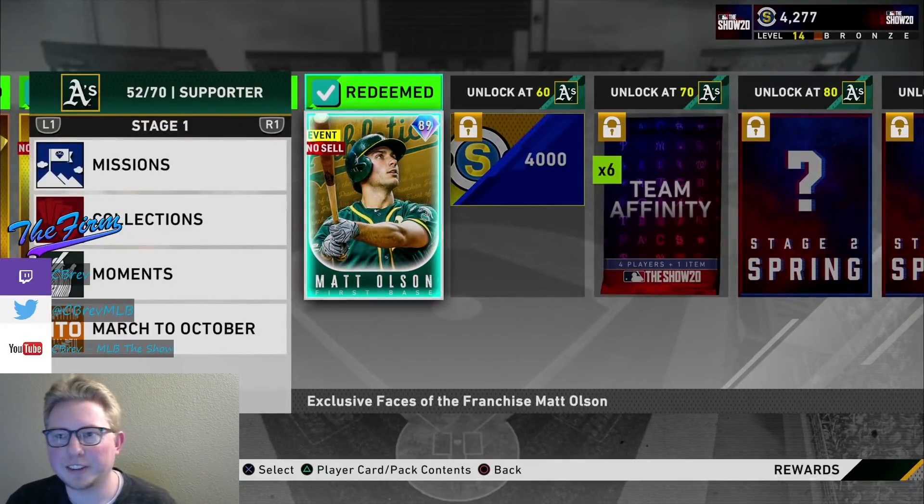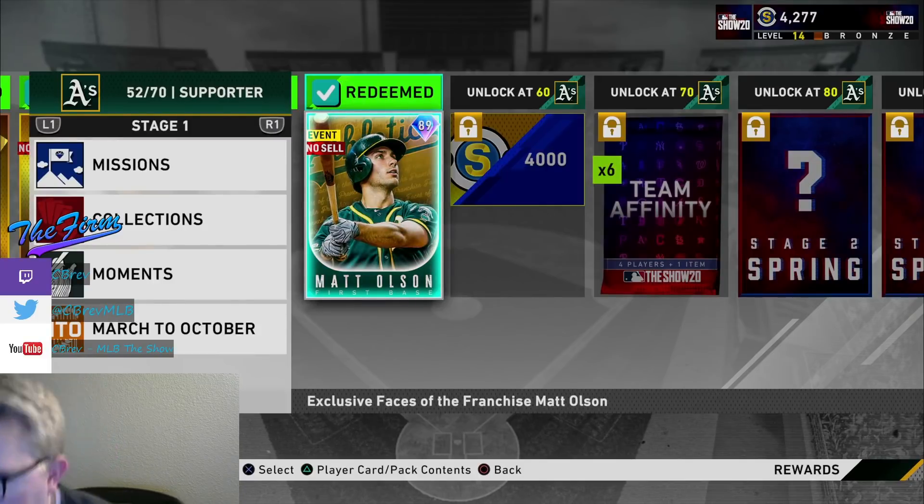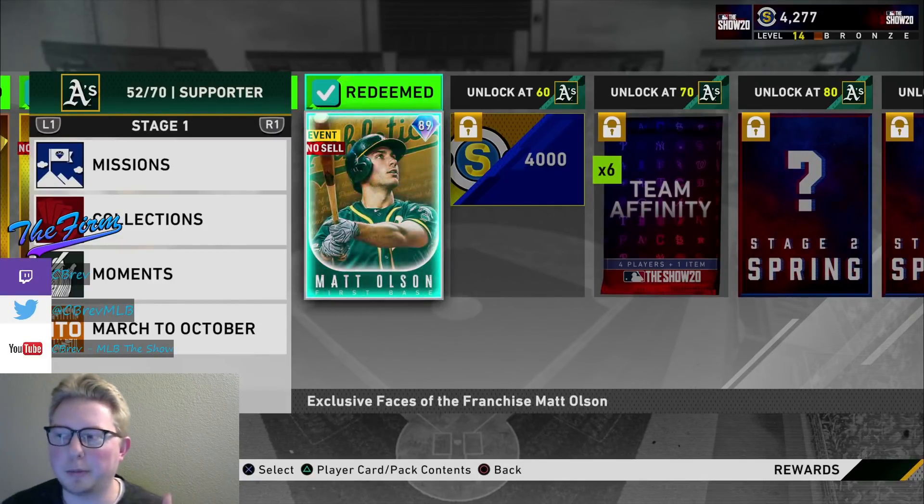What is going on guys? It's C-Brev. Welcome to another MLB The Show 19 video. I got an absolute banger for you guys in this one. As you can see, we have completed the Oakland Athletics Team Affinity up to 50 stars and have achieved this Matt Olson.